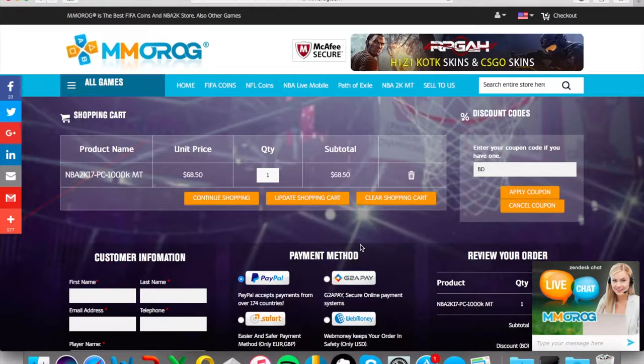My sponsor MMOROG is a site that gives you fast, cheap, and easy coins for NBA 2K17, NBA Live Mobile, Madden Mobile, whatever you need. Use my code BD for 6% off on your purchase.